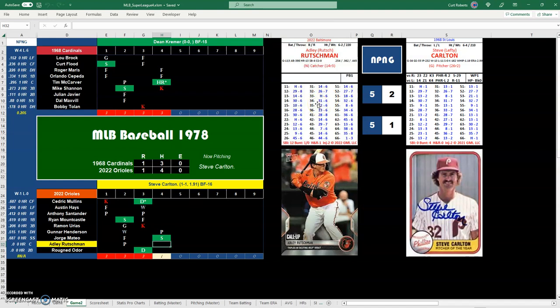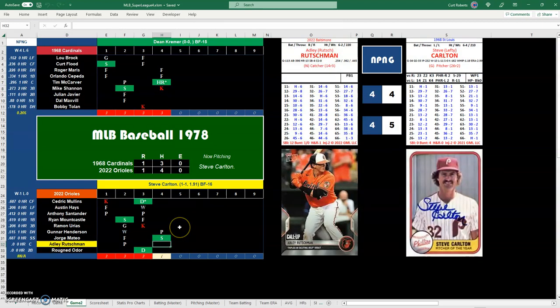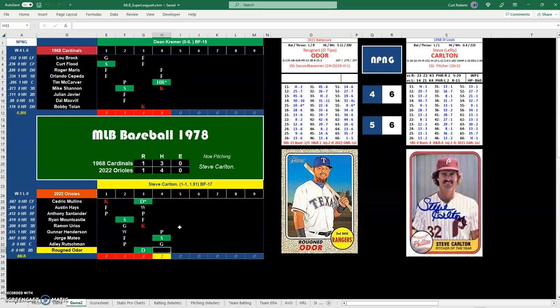The third base range will make the decision. Mike Shannon's range is a 2, so it's a fielder's choice — runner out at second. If it's a P batter it's a double play, but Adley is not a P. So it's a fielder's choice, ground out, runner out at second. Adley on at first. Roughned Odor, 46, that'll be a K. Carlton escapes again allowing no runs that inning.